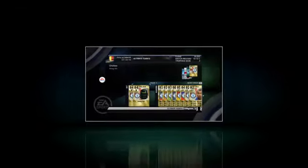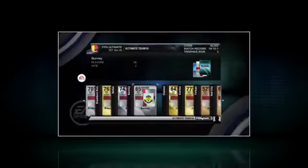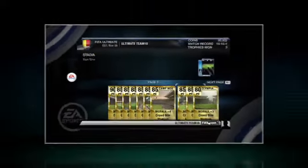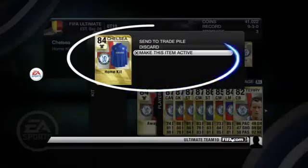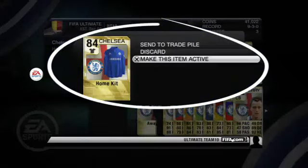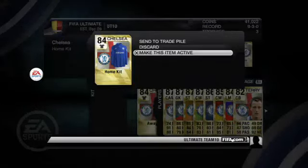It's not just about the players — you can also view and select which kits, badges, stadiums and balls you've earned. When viewing these items, you can choose to make them active. This is done by using the Options menu and selecting Make Active. This item will then be the default selection for your team during matches.